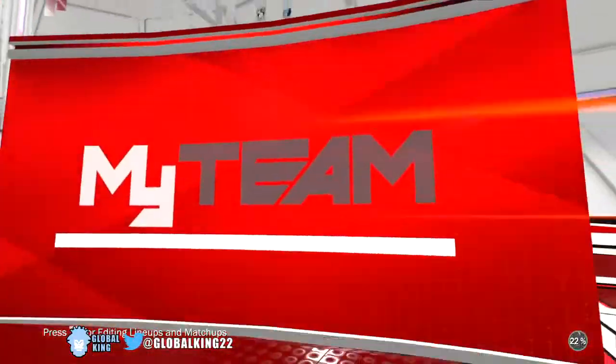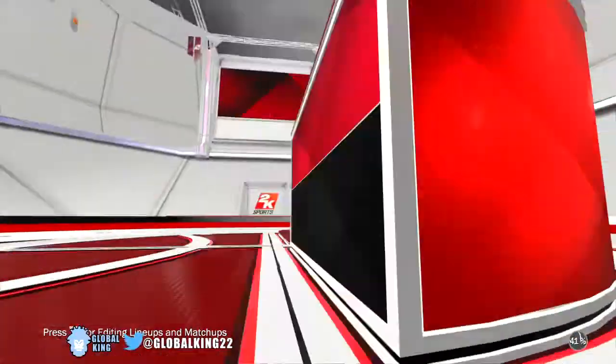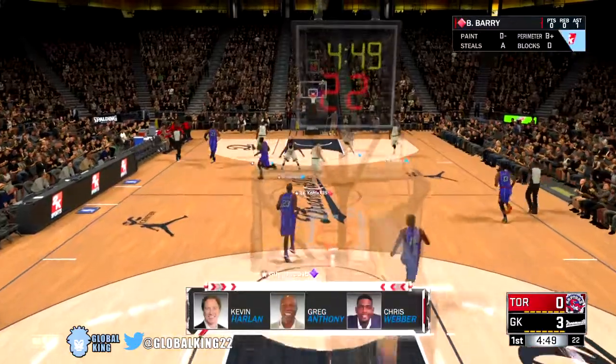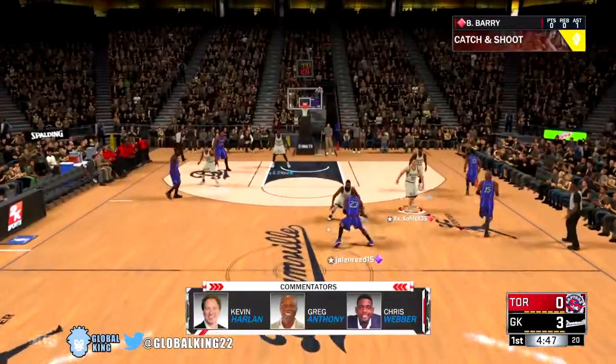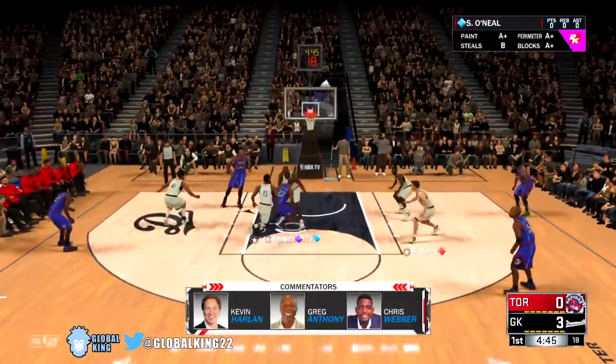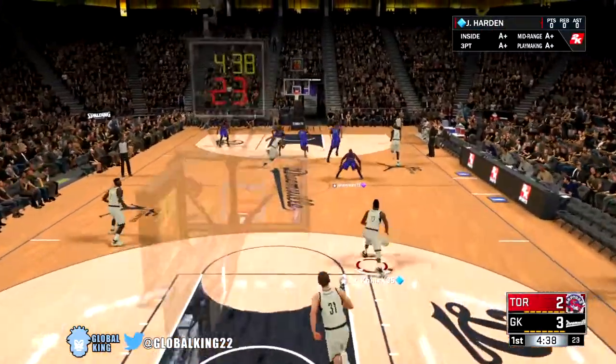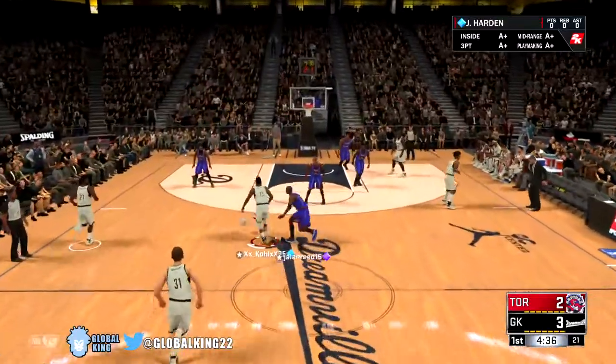It looks like 2K did find us an opponent. Let's see the team we're going up against. I'm hoping it's not too tough — and yeah, this dude's team is crazy OP. He is running a small ball lineup with Dominique Wilkins at power forward. He's got the Vince card, so this is going to be a very tough gameplay. Brent Barry did just get a nice assist to Dominique Wilkins, but with this dude's team being so OP, it's going to be kind of hard to go off with just Brent Barry.